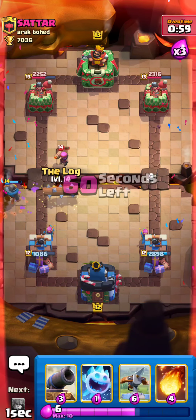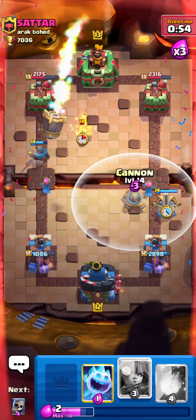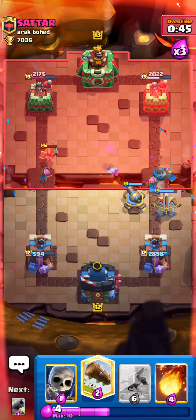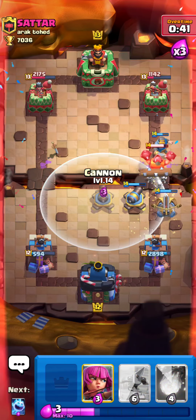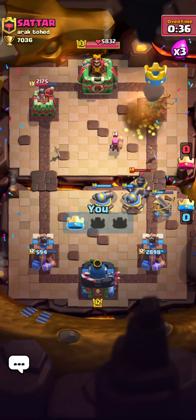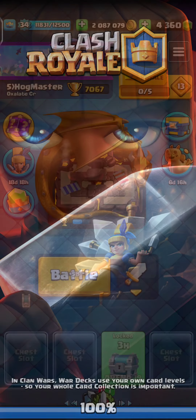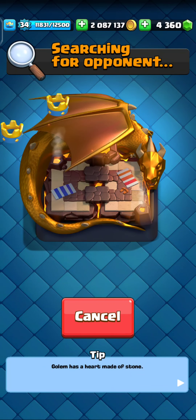I'll cycle my Log in here to counter that. Maybe we can go with XBow opposite lane. He's Rocket cycling so this is our opportunity. I'll have to defend it somehow - nice. This is a pretty big opportunity, we need to defend this. Maybe we can just Log and cycle another Cannon in here and Fireball to win this match. His mistake was pretty huge because in overtime he just cycled a Rocket on top of the tower, which let us do the counter push in the opposite lane. Let's hop into another match.